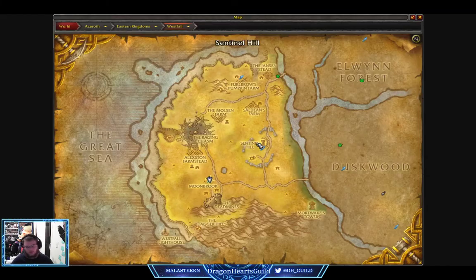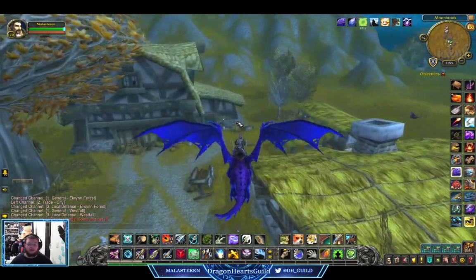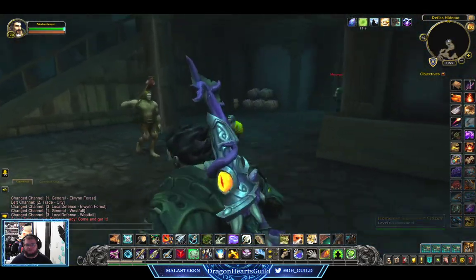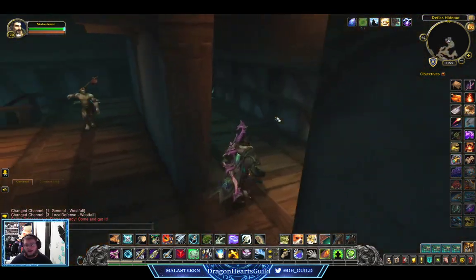So if you didn't know where the entrance was, we're here in Westfall, we're in Moonbrook. Deadmines is in here. But to get to it the first time when I was trying to run it myself, it was kind of hard to get to. I didn't know where I was going. You actually have to go in here into the hideout, up the stairs, and you go down to an underground tunnel. Because the Deadmines, if you didn't know, it's in the mines.